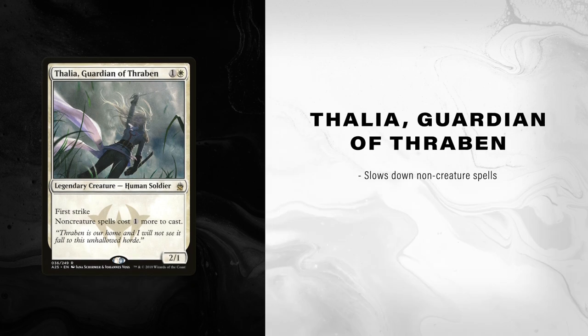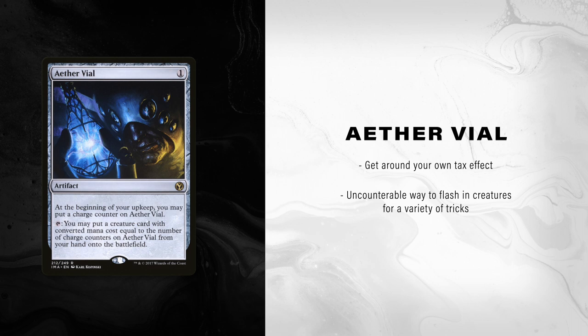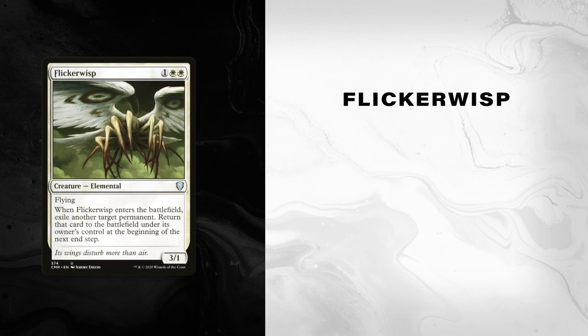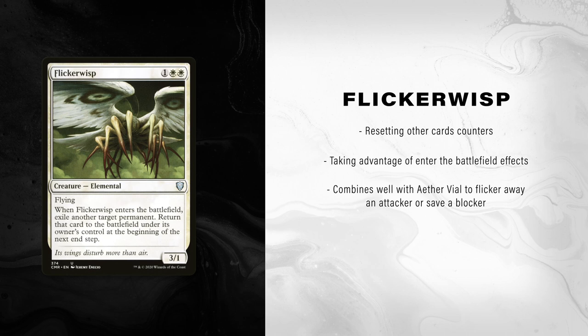Thalia slows down non-creature spells with her taxing effect, and First Strike means she blocks and carries equipment well. Aether Vial lets you get around your own tax effect and gives you an uncounterable way to flash in creatures for a variety of different tricks like blocking and bringing in the next card. Flickerwisp lets you perform a number of tricks like resetting other cards' counters or taking advantage of enter-the-battlefield effects, but also combines well with Aether Vial to flicker away an attacker or save a blocker. On top of that, Flickerwisp also represents an evasive flying body.